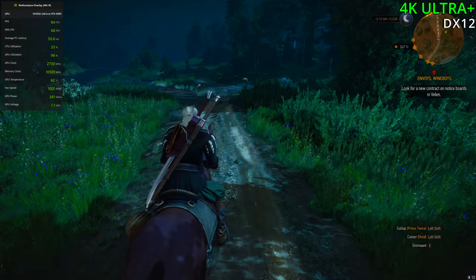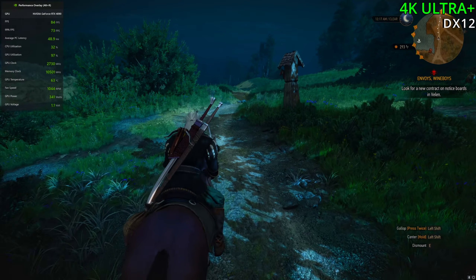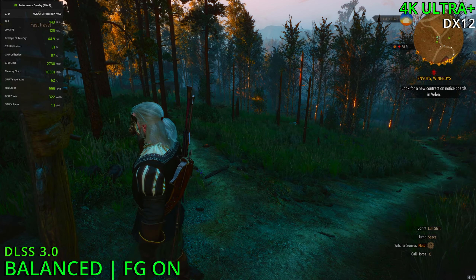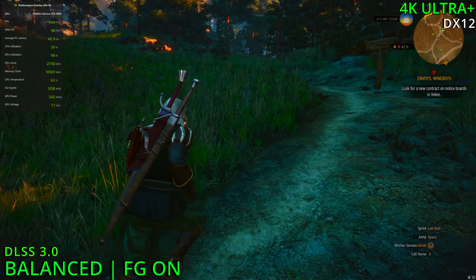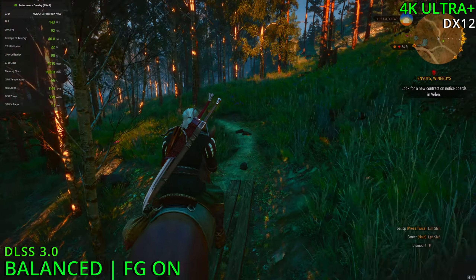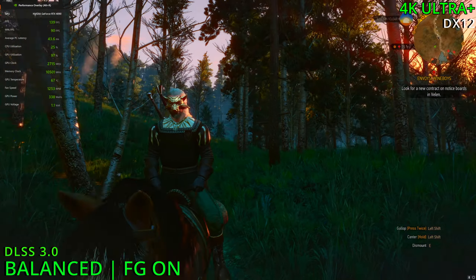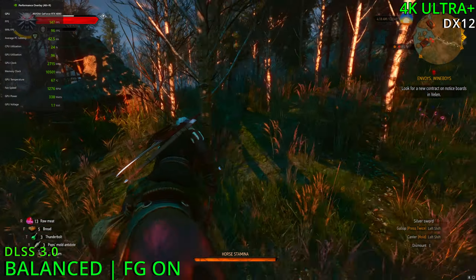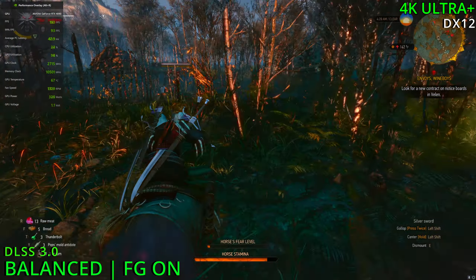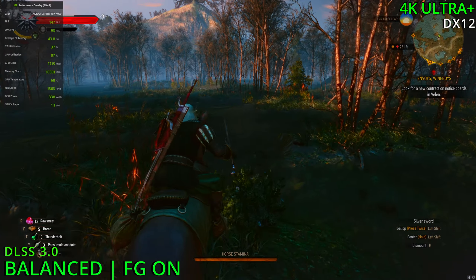At 1440p we lost around 90 FPS switching to DX12, but there's not much point in using DirectX 12 if you're not going to use the extra features like DLSS or ray tracing. So let's enable DLSS 3.0 — and here we are at 4K Ultra Plus with DLSS 3.0, FPS is climbing up to 140. Getting a little bit of stuttering but hopefully it will go away. Game is looking really nice, just as good as native pretty much, around 130 to 140 FPS, sometimes 150. No stuttering after the initial bit — it's quite beautiful how well it's running.